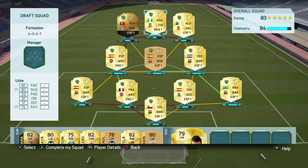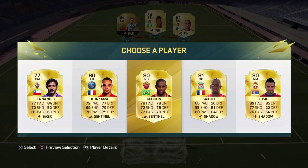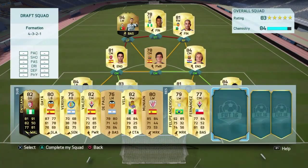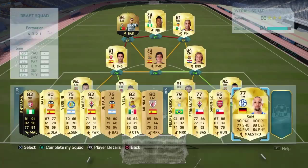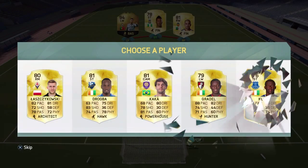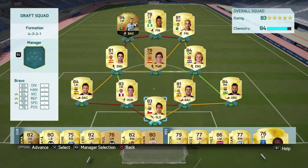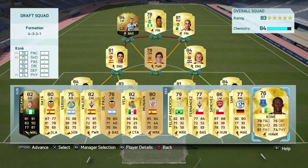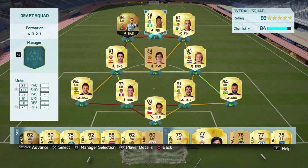Oh my gosh, Uche isn't in La Liga anymore — I didn't even notice, how dumb of me. Anyway, hopefully we can pull a striker from La Liga. Sanchez — look at that card, 86 rated, that looks very nice. We'll go ahead and put him on the bench. Come on, give me a La Liga striker. Looks like we are going to have to take Kone here, but we'll keep Uche in. Put Sanchez on the bench — we'll bring him in for sure.